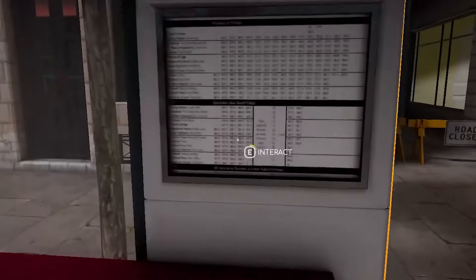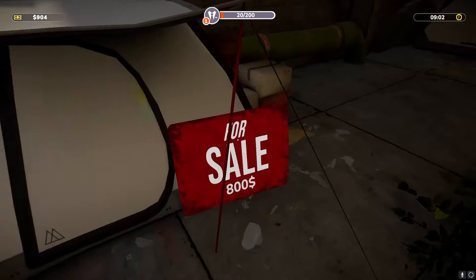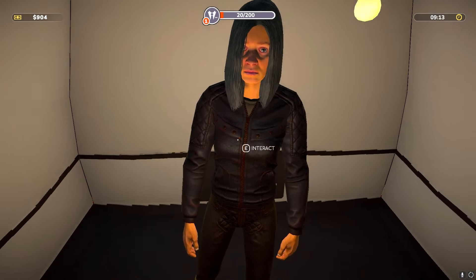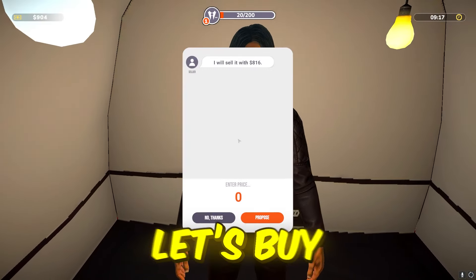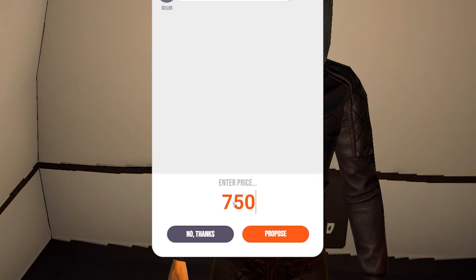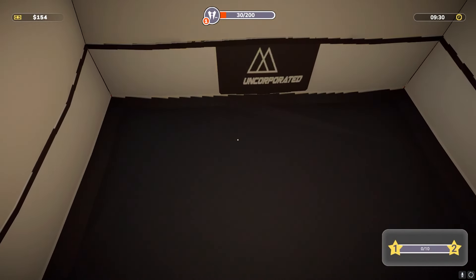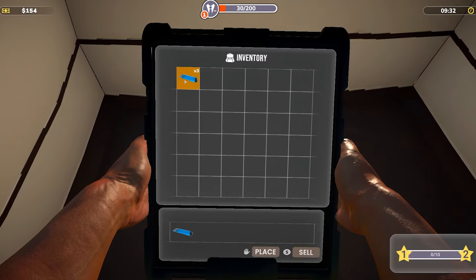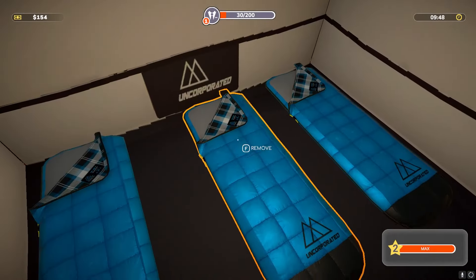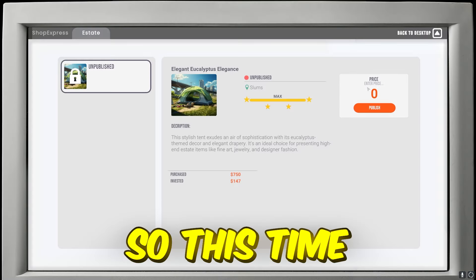Back to the slums to buy more tents. This house is already available for sale again — crazy, it's not even the same person I sold it to. Anyway, she wants 816, I'll try to get it for 750. She agreed! Now we put down our three sleeping bags — yes sir! All right, three sleeping bags down in the tent.